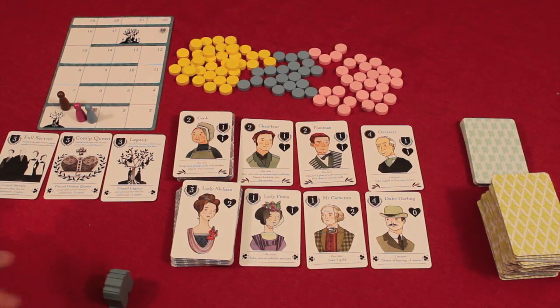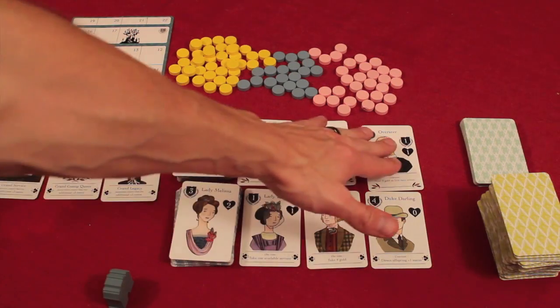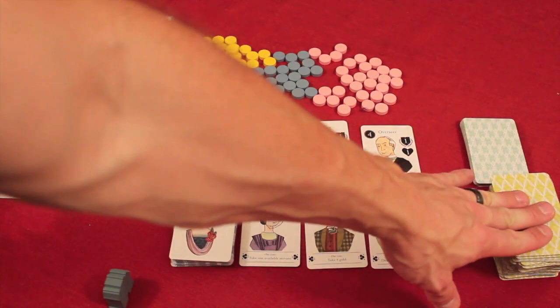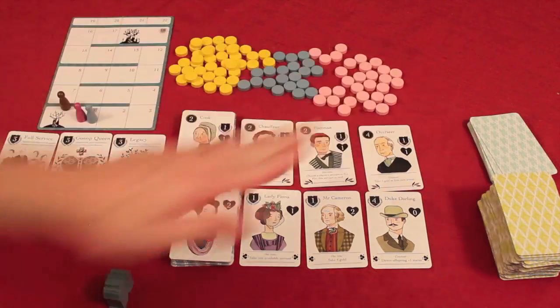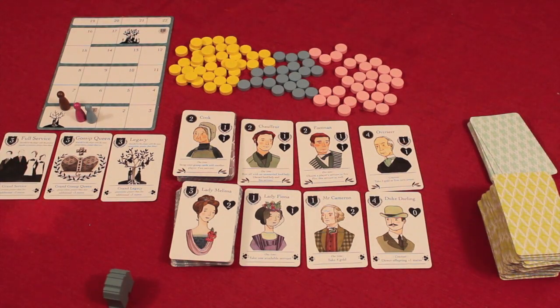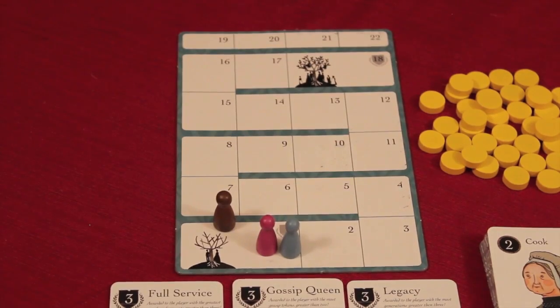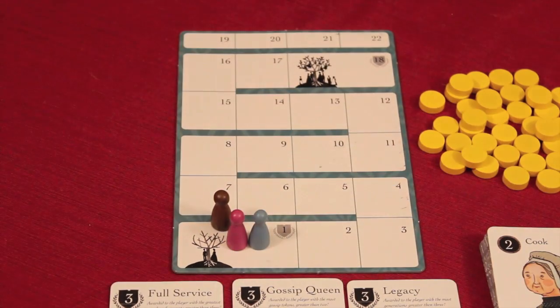We have the game set up here. We have a line of suitors, a line of servants, some people that will be born later, some gossip cards, some gold, some status points, some gossip tokens, and the score track, and we have three awards. What you're trying to do over the game is raise your status level — which is points — all the way to 18. Whoever does that first is the winner.